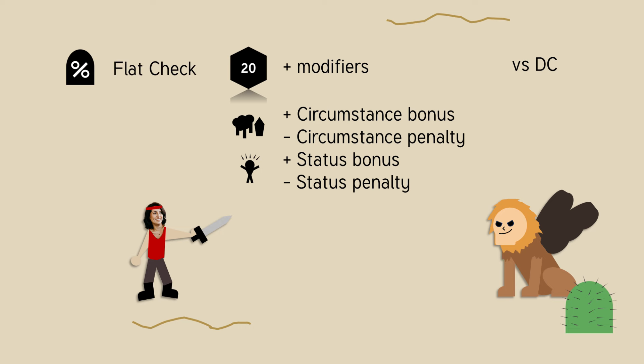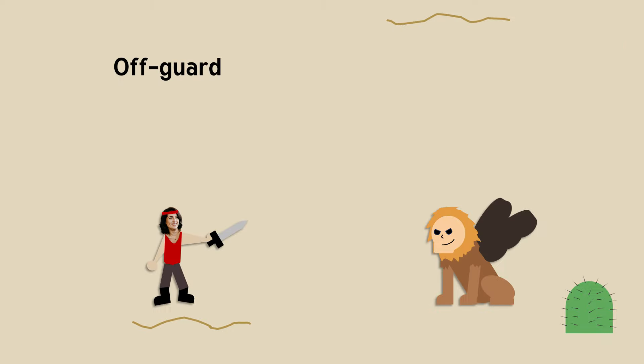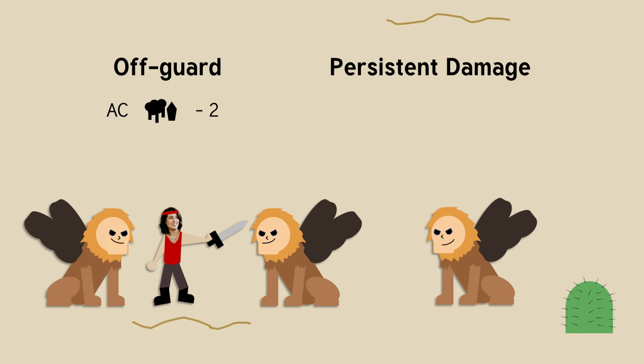A flat check is a d20 roll that you don't add any modifiers to. You can think of a flat check as just a percent chance — it's like an extra gate. Two of the most common conditions that use these mechanics are off-guard and persistent damage. Off-guard is extremely common and gives you a minus two circumstance penalty to AC. It might happen if you're getting attacked by something you don't know is there, or if you're surrounded by enemies.